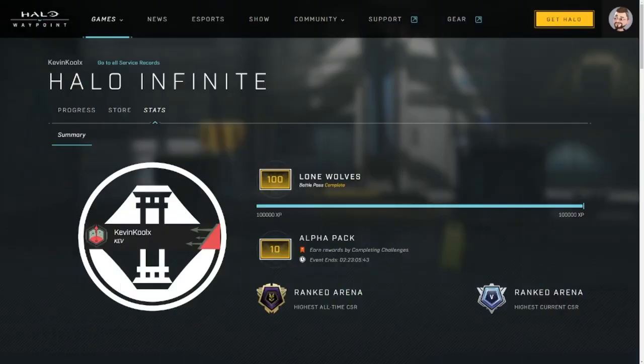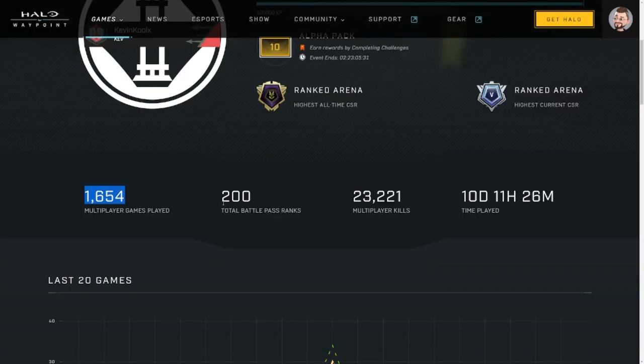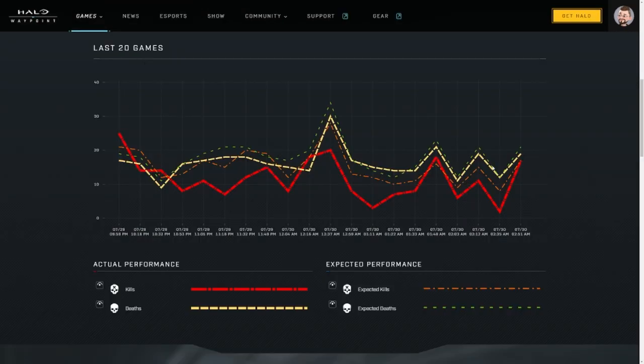When I check out my stats, it showcases your ranks right here, though it doesn't show CSR for Onyx, which is kind of weird. It shows your total games played, battle pass rank, multiplayer kills, and time played, and a graph of your last 20 games performed.